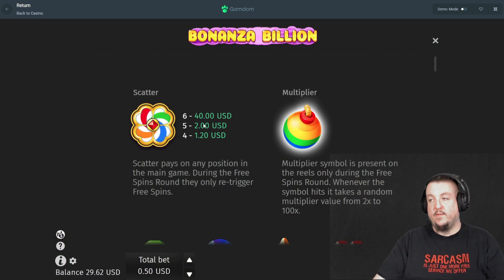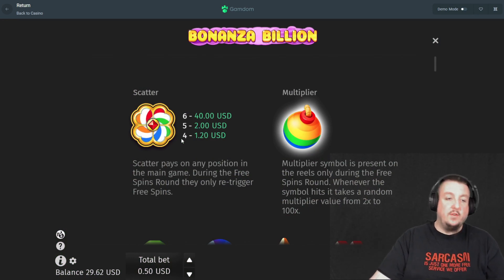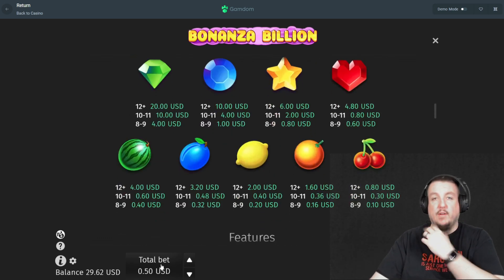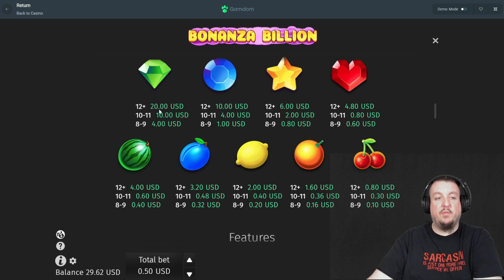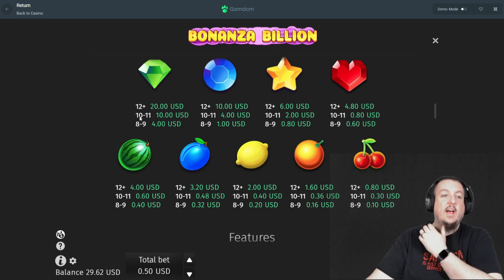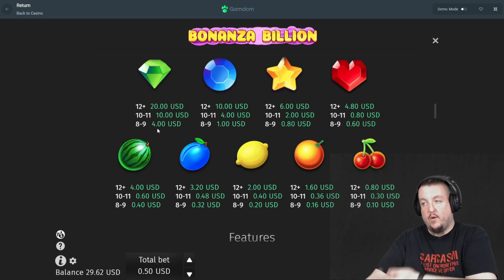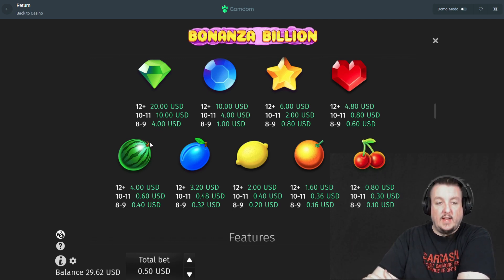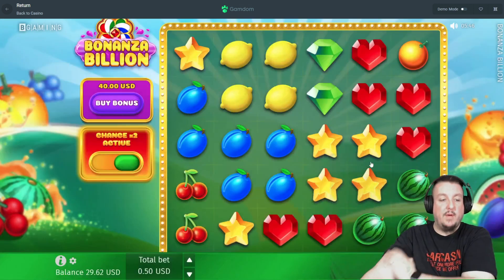Six scatters would give us a forty dollar trigger to start, five of them will be two dollars, and four of them about a dollar twenty. We're doing 50 cent bets — it's a 40 cent bet with a 10 cent doubler on it. The best symbol is the green diamonds: 12 plus will be twenty dollars, ten to eleven is ten dollars, eight to nine is four dollars. You need at least eight symbols to hit anything.